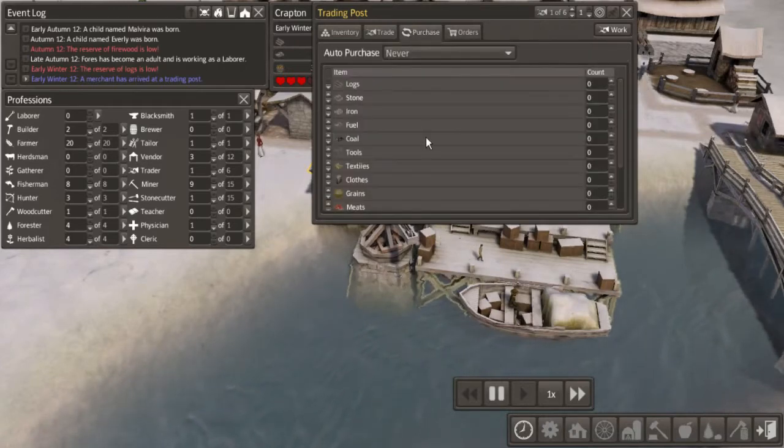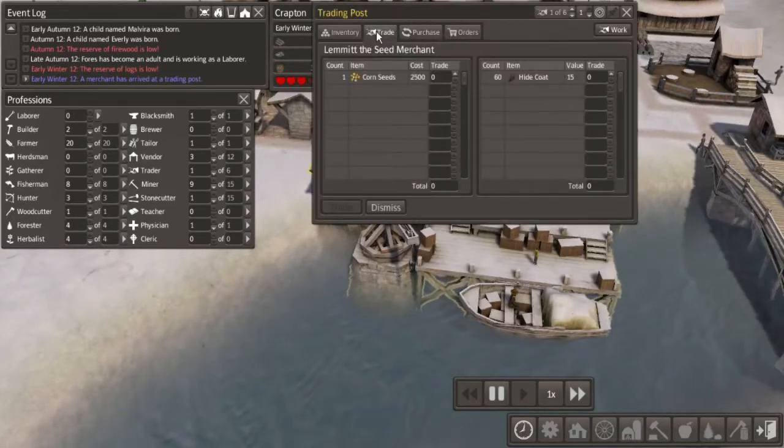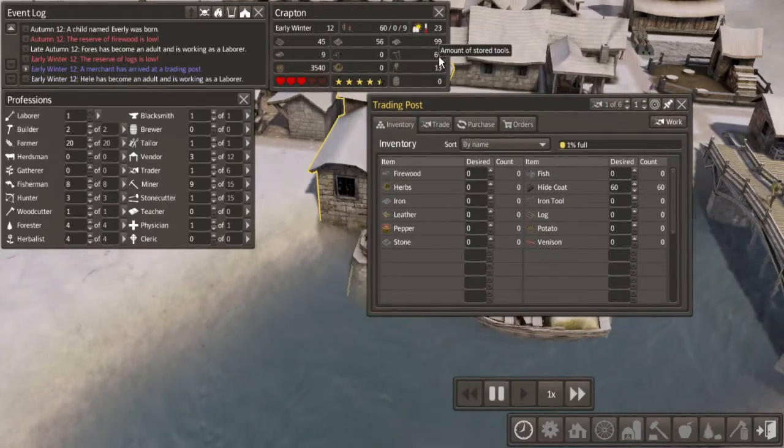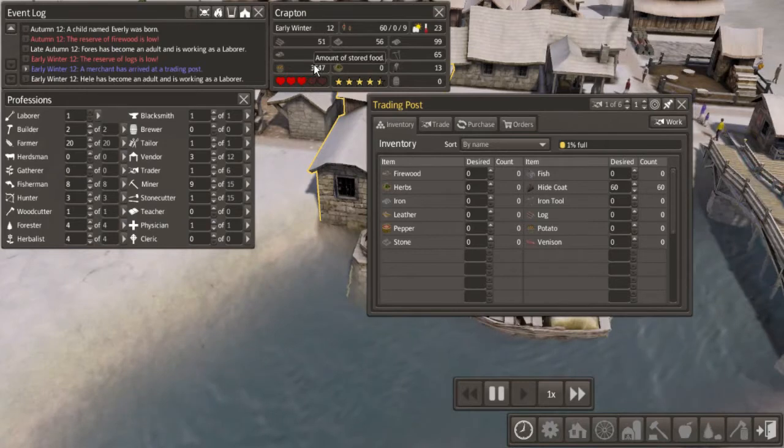Unfortunately, I do not have enough materials to really barter with him. I could put in like some food or some firewood or herbs or something, but I do not want to do that right now. I definitely do not want to use tools in this because I am already fighting against the collection and maintenance of tools. I guess I could start stocking this with some extra food because I do have 3,000 food normally.